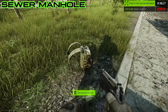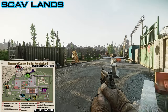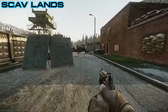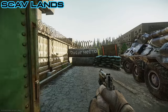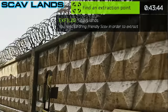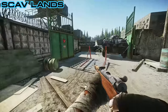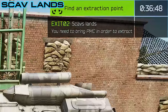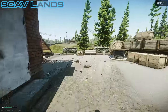The next extract is Scav Lands, located right down south on the map next to the south checkpoint. To find it, follow the road and you'll see a BTR between the two train tracks — just keep heading south and you'll see some Russian lettering on some concrete. To extract from this location is pretty difficult — this is why I think it won't be used very often. If you're a PMC you need a friendly scav to come out with you, and if you're a scav you need to find a friendly PMC. Player scavs and PMCs need to work together to extract here. It's an interesting concept but from my experience not many people are going to go there because everyone just shoots on sight.